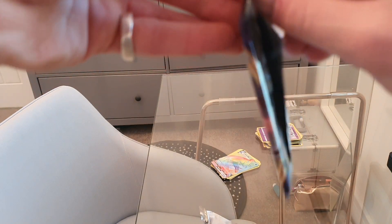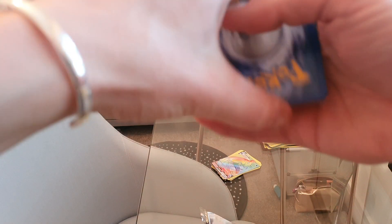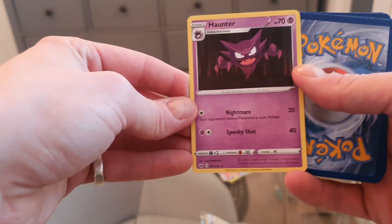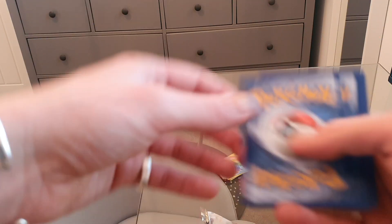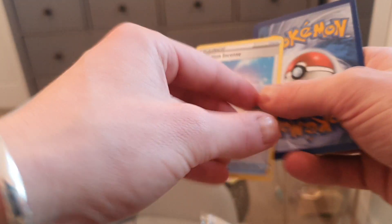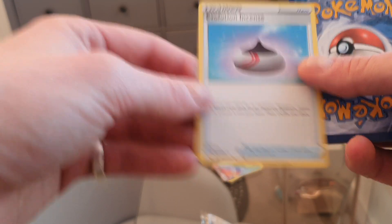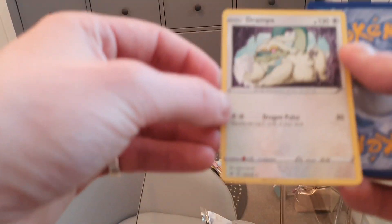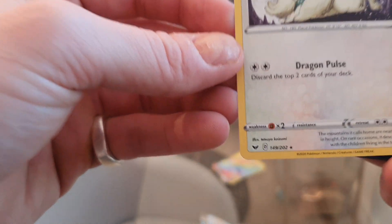Onto the second pack — let's hope I can get into it this time, really need to work on this. Again there's the online trading card code so you can get the pack online — if you want that code just subscribe and drop me a message, the first person to do so will get it. We've got a Haunter, a Vitality Band trainer card, an Evolution Incense trainer card — there's my two trainers for the pack — an energy, and a Drampa which I believe is a rare.